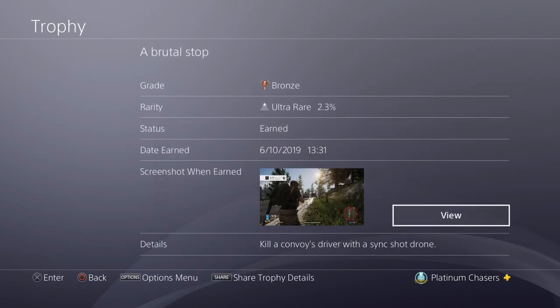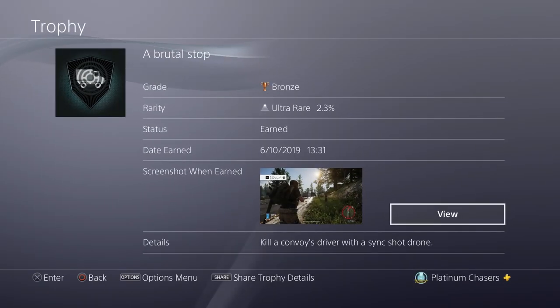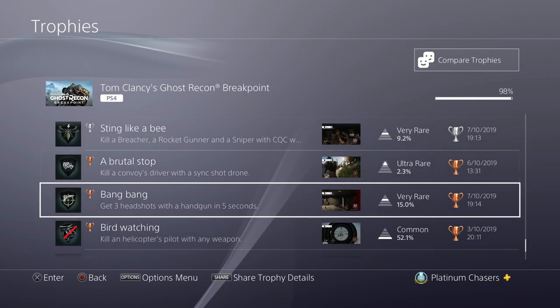Kill a convoy with a sling-shot drone. Sling-shot drones need to be unlocked in the skill tree. There's a separate video for this in the description. The convoy is the little gun symbol on your mini-map — the truck with two Humvees in front and behind it. Tag the driver of the truck with a sling-shot drone and then execute him, and that'll be that.